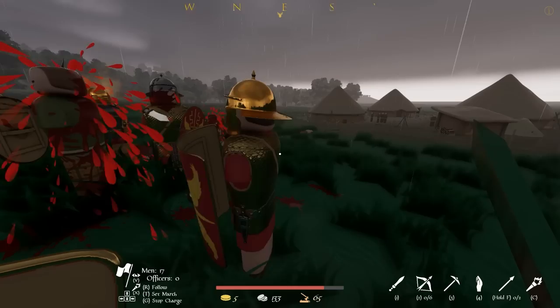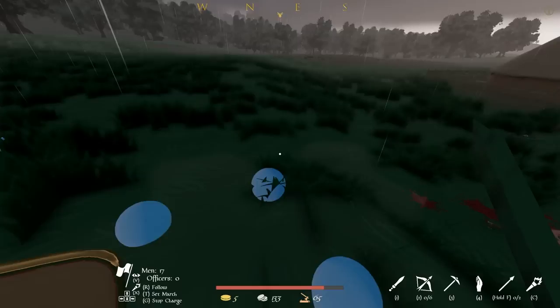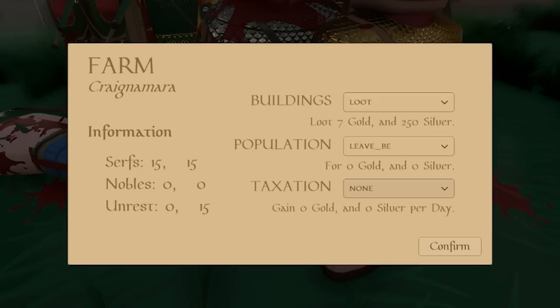The combat is crazy — it's like just a bunch of sacks of meat, but we are doing pretty good. It's hard to tell how many Romans are on the ground. Do we want to loot them for gold? We get seven gold, and if we don't loot it, we get a little bit of unrest. Populationally by taxation, we're going to demand a quarter and we get 45 silver per day. Unrest is at 35 — that seems decent enough.